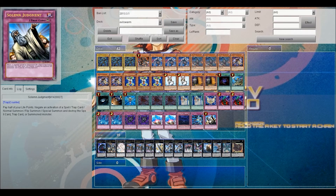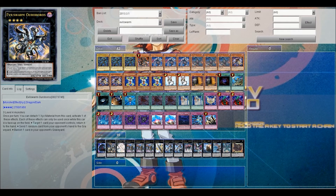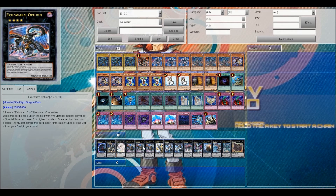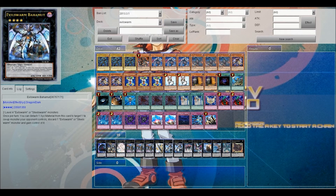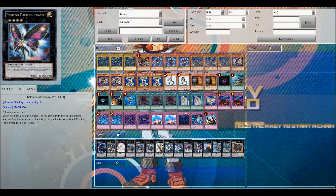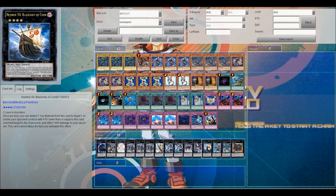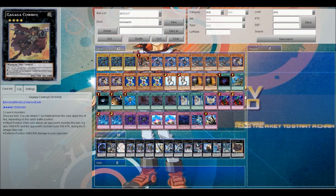One Safe Zone, one Solemn Judgment. For the extra deck: one Evilswarm Ouroboros, one Evilswarm Bahamut, three Evilswarm Ophion, one Number 39 Utopia, two Evilswarm Bahamut, one Shock Master, one Photon Papilloperative, one Black Ship of Corn, one Maestroke, one Number 82 Heartlandraco, one Gagaga Cowboy.